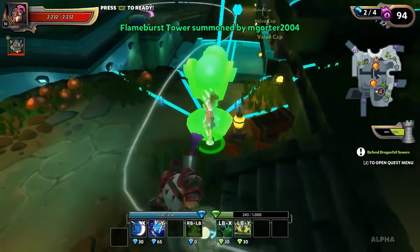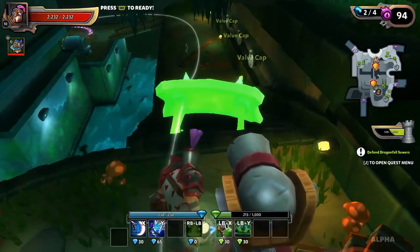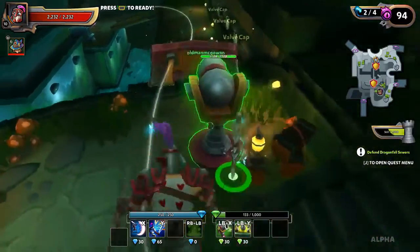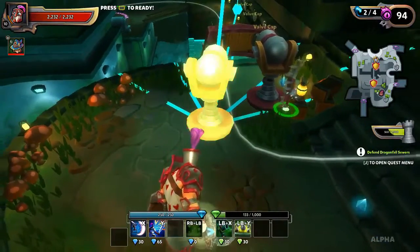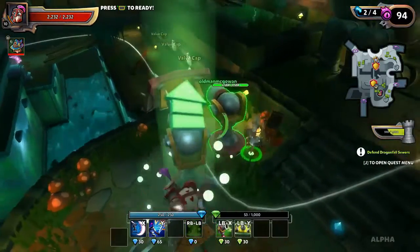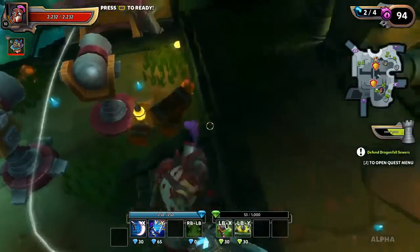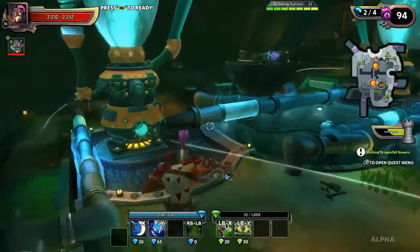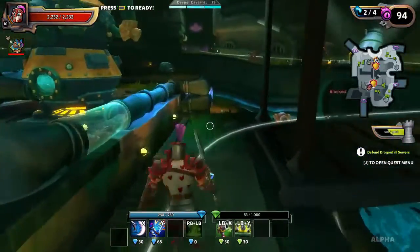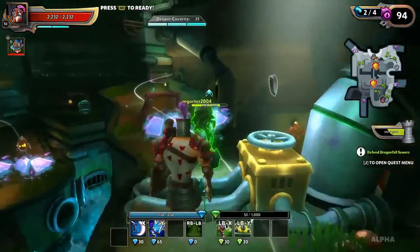They've smashed right through the blockers down here. At least they got killed. We're gonna have to upgrade, put some more towers - obviously that was not enough. I should upgrade one of these maybe too. I wasn't even looking for the gear, I was just worried about them crashing through. Where do they come from? Up here - we did some fortification there but we need more.